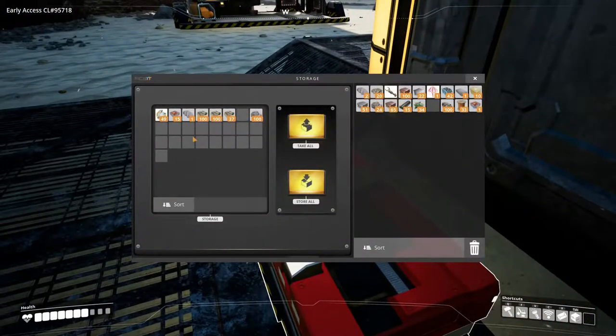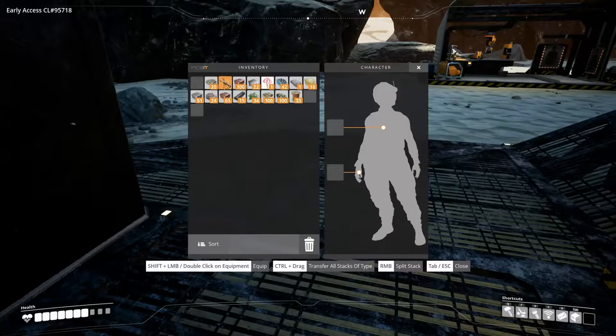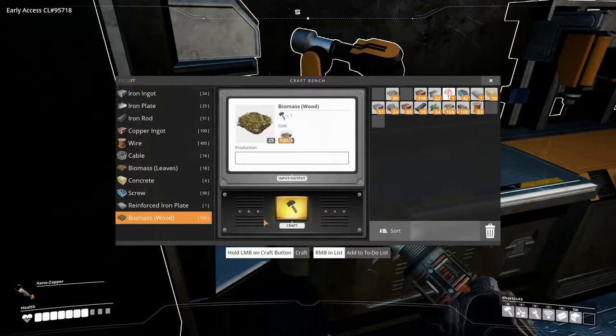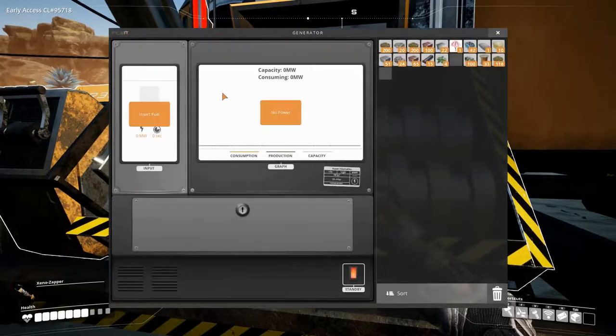Let's make some biomass - I missed that we could already make that. We can take out and equip our Xeno Zapper like that, and let's craft some biomass. This biomass is much more efficient than just leaves.